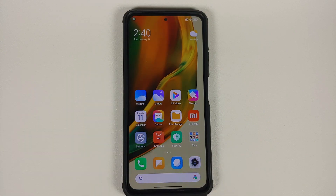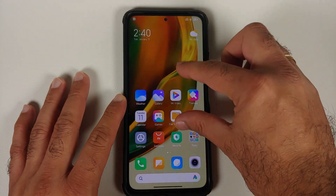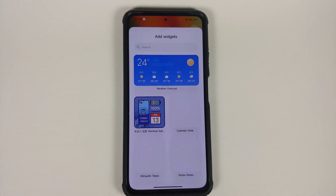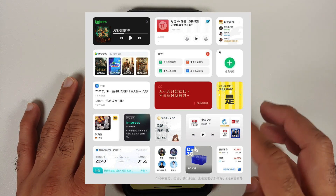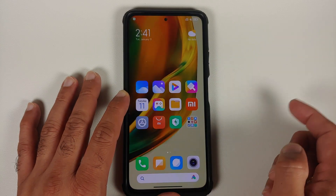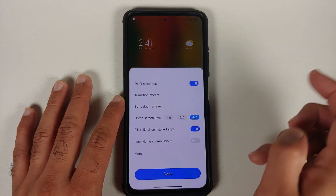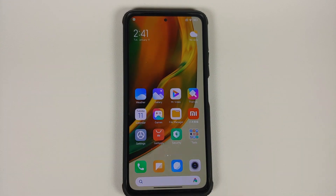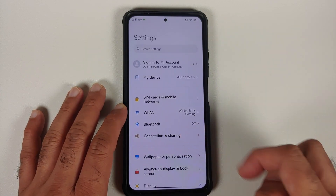Next up, with this new launcher, if you try to access the widgets you have a bunch of new widgets — they're downloaded from the internet. There's also a launcher setting with a toggle to not show the text labels at the bottom of icons. Once you do that, the text labels disappear. You can go back and enable it, the UI restarts, and the text labels come back.